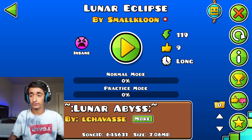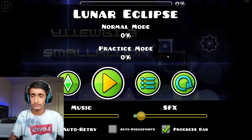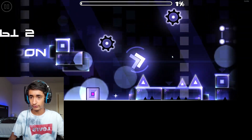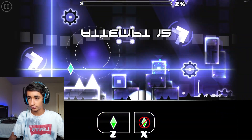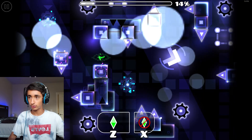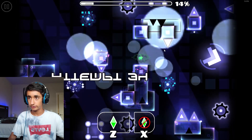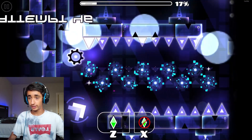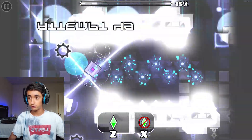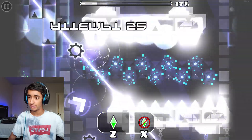First one is Lunar Eclipse by SmallKloon. This person doesn't have any rated levels, which is kind of cool — I want to give new creators some chance if I do become a moderator. It has some good block design, but I feel like that's the one from the Jomstrash tutorial, so that's not very original. It seems kind of copy-and-pasty. There's some really bad gameplay here — some impossible-level gameplay — and you do not want that in your level. It won't get rated if it has that, so already off to a pretty bad start.